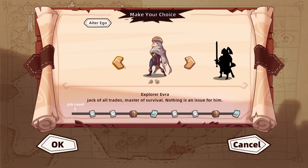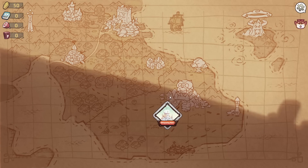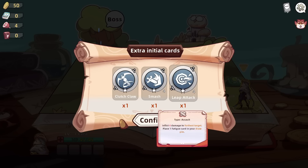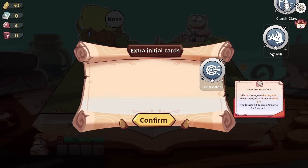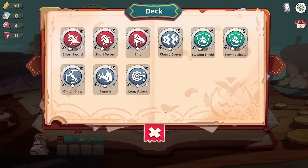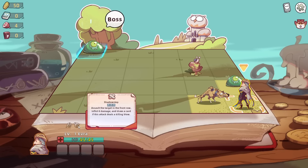Make your choice. Alter Ego? Sure. Extra Initial Cards - it looks like we get all of them regardless. So let's grab them and then check our deck. Short Sword. What's our ability? Backstab - extra damage to target when attacking from behind. Three gray cards: Assault the target in the front row, doing six damage, and draw a card if it deals a killing blow. Shiv inflicts four damage to the target hit, with extra one damage while backstabbing.